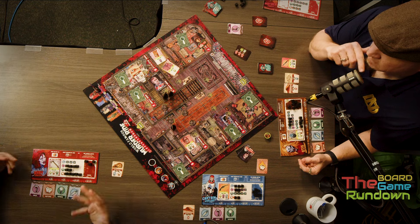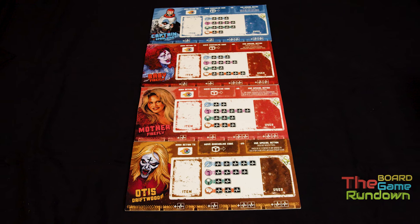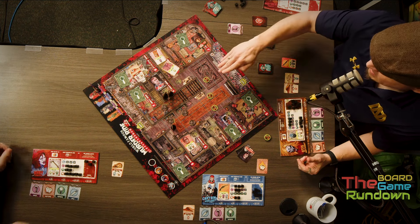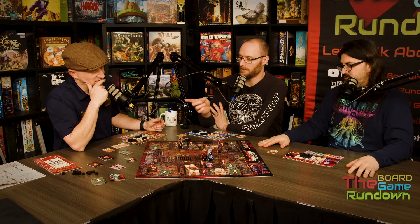I thought it was a lot of fun. The asymmetrical abilities all seemed super powerful — mine lets me handle trophies, Spencer's lets him look at any three cards, and Tim could leave corpses in rooms to slow down victims as they run through. However, Tim's ability takes a hit when you play with the Lieutenant, because he'll flip those corpses and make them irrelevant. Mother Firefly can move anyone, which is super helpful. There are really interesting asymmetric player powers that complement the theme nicely.